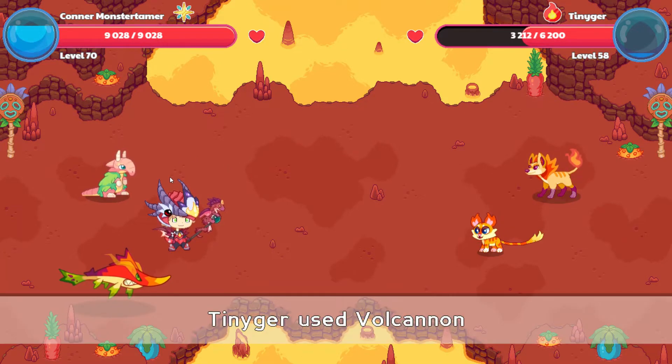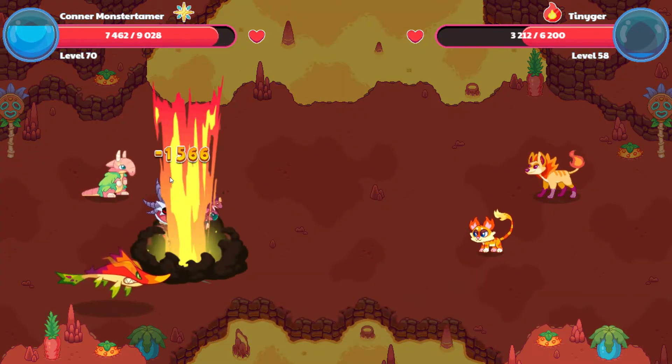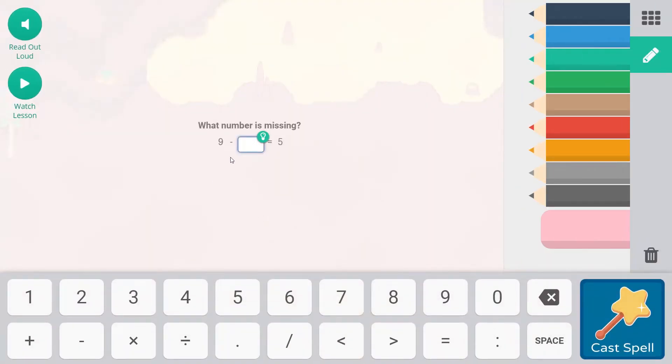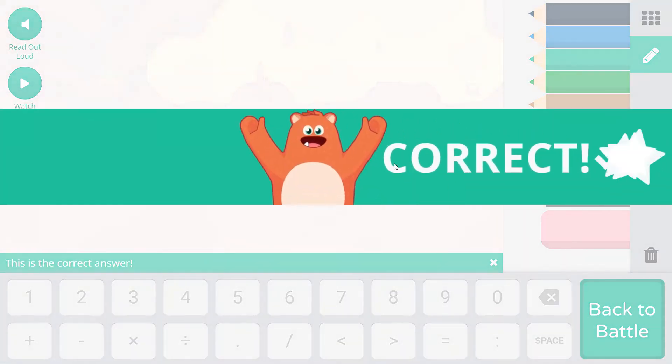This is one of the last days that the placement test is available, so just trying to hit a few more skills. Supernova is here. 9 minus what is going to equal 5? Well, 5 plus 4 equals 9, so 9 minus 4 equals 5.